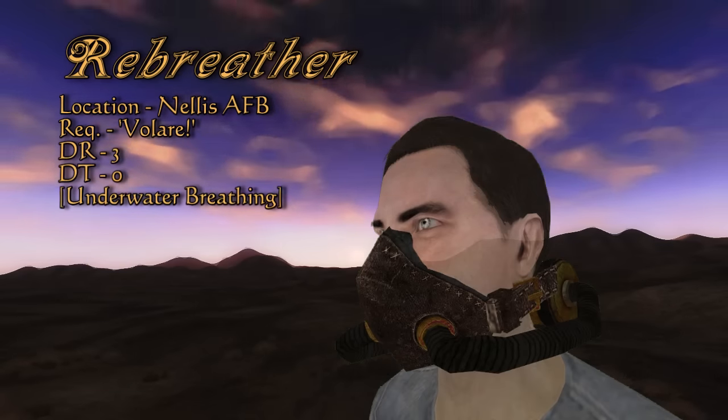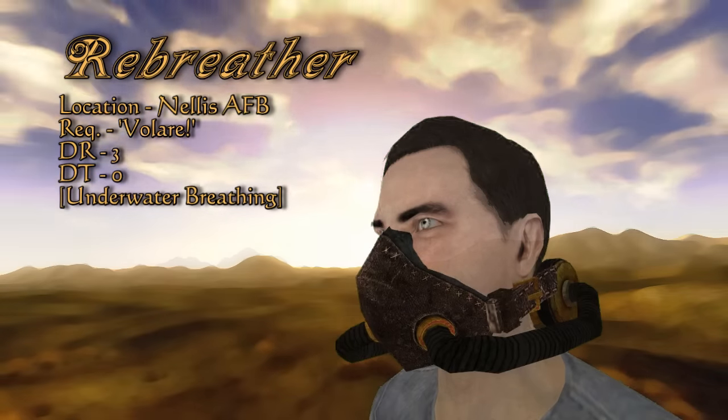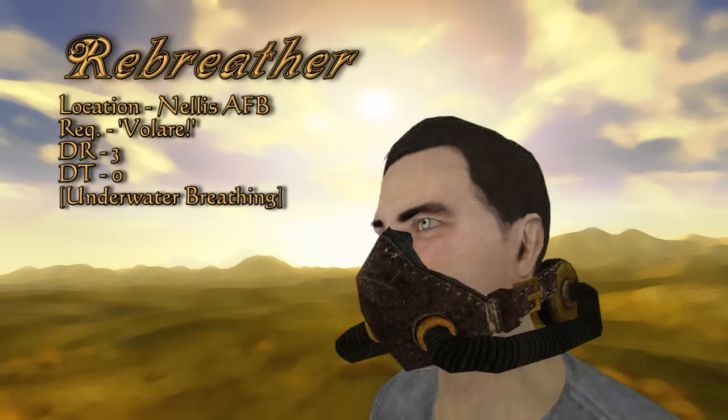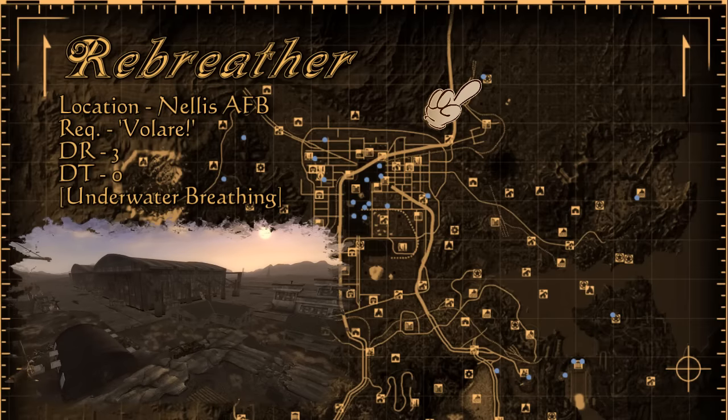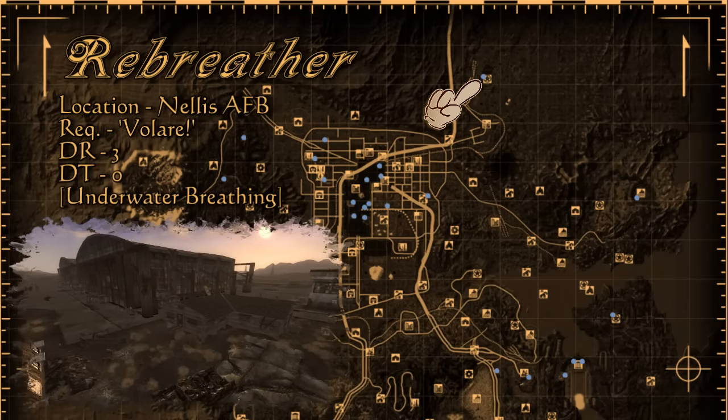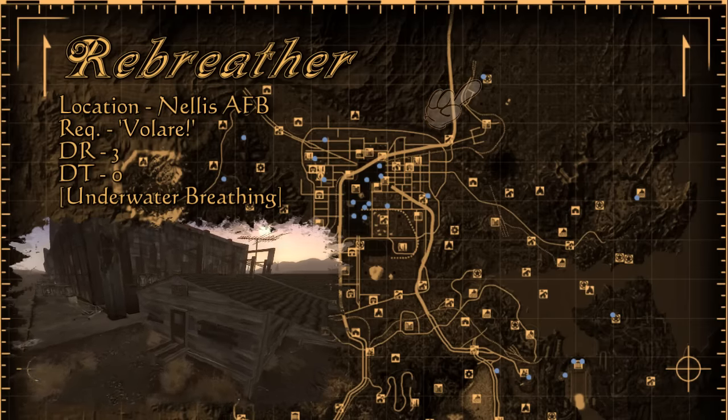It's really too bad that we can't breathe underwater — or can we? The rebreather can be made for you by one of the Boomers after you become idolized and begin the quest Volare. First you must get to the Boomers in Nellis Air Force Base — dodge and weave the artillery, no problem. Gain the correct reputation and you'll be sent to the hangars to help make their dream a reality.